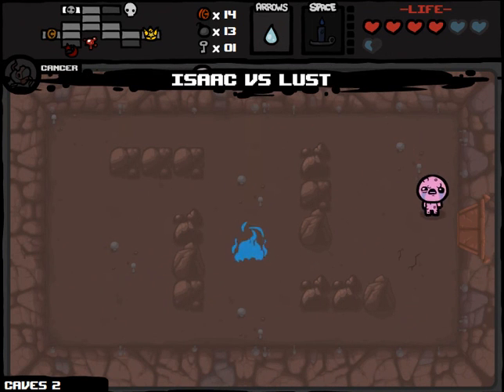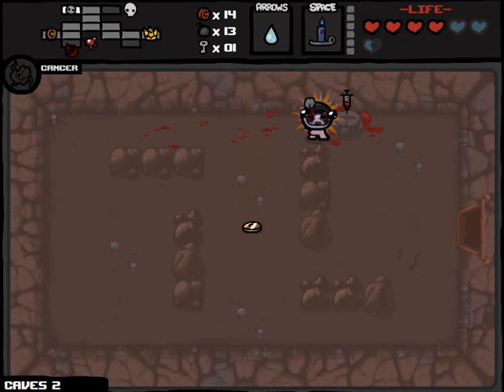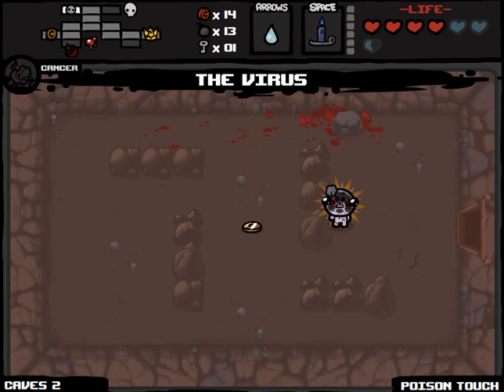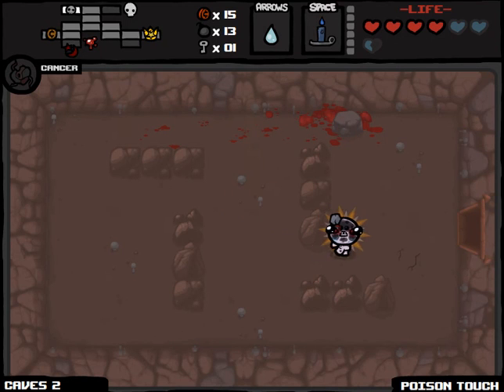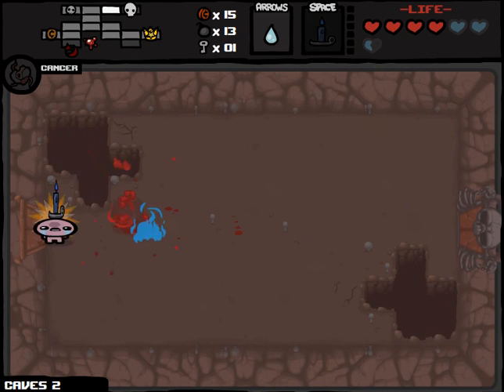So we're going to be fighting Lust here. I am slow, but this is worth it for Poison Touch, even if I take a little damage. And we did get Poison Touch out of it. What was the item? It was Notched Axe in the shop there, so I don't want to use that. I guess we'll just go fight our boss then. It hasn't been an enormously great floor, but it hasn't been a bad floor either.